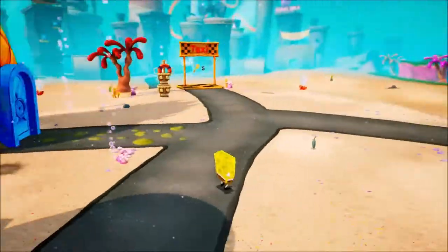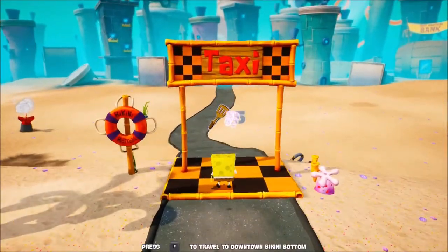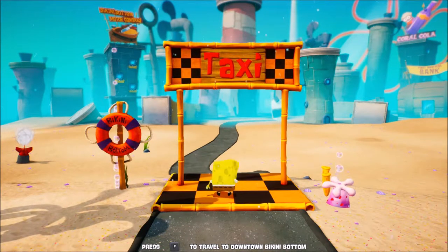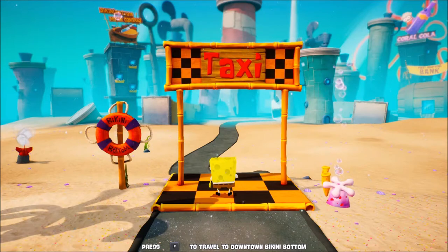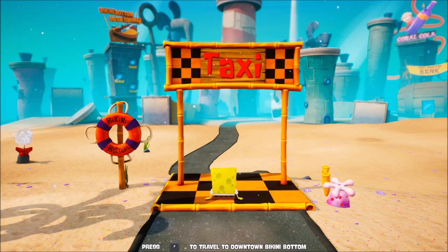Well, we're all done with Jellyfish Fields, and we've got more than enough golden spatulas to unlock the next location — downtown Bikini Bottom. And that is where we'll be heading in the next video of this Let's Play of SpongeBob SquarePants Battle for Bikini Bottom Rehydrated. Anyway, take care everyone — I'll see you next time.